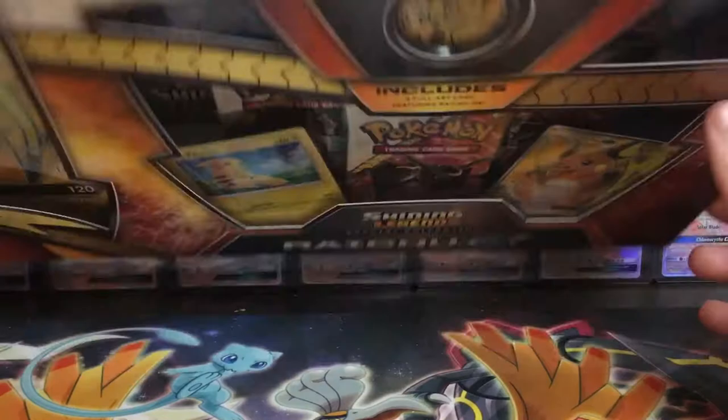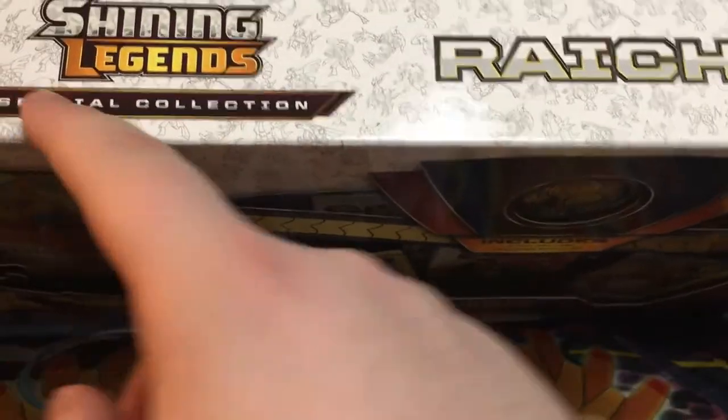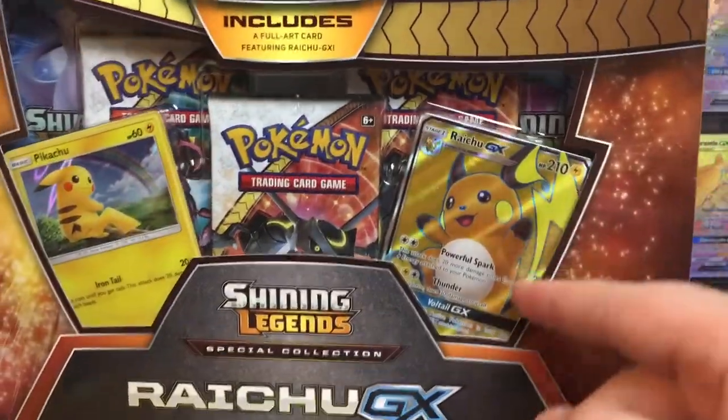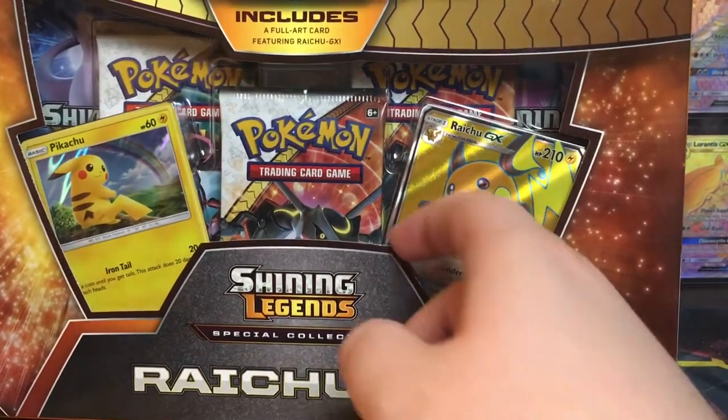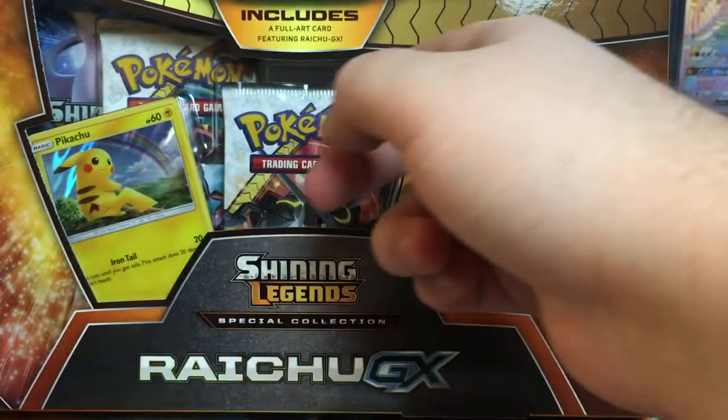We've got the Raichu Shining Legends special collection box. I wonder what's so special about it. Could it be special in that they took out what was supposed to be in the set and put it in a product, so we'd have to buy it separately? Is that what makes it so special?